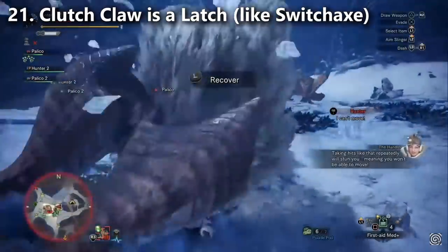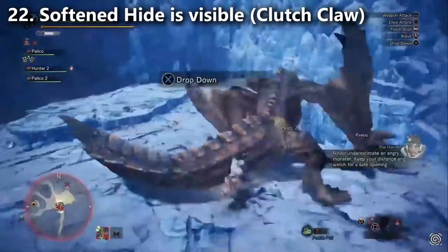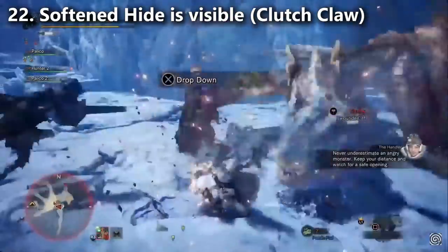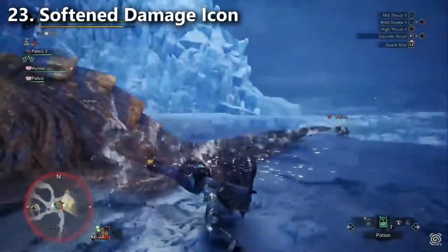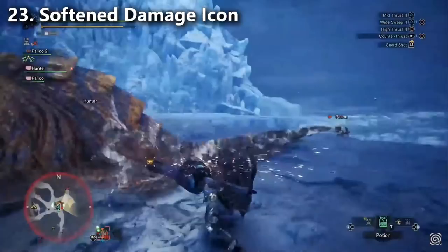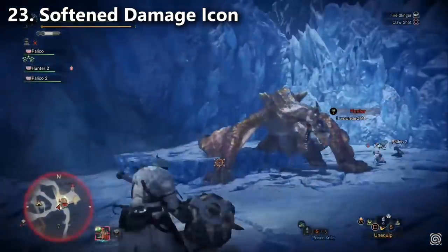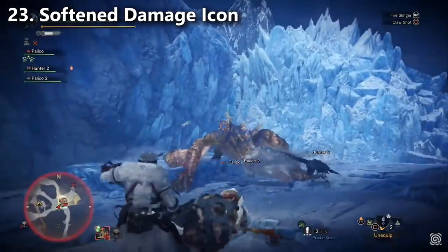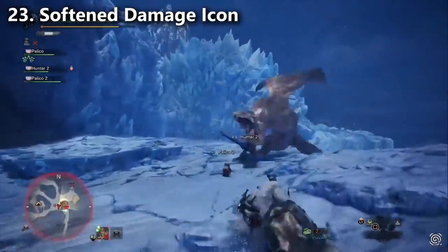Which brings us to change number twenty-two: monster parts softened by the Clutch Claw will show up with markings. Some weapons cause a Clutch Claw softening while other weapons cause the monster to drop a pod. Change number twenty-three: when you deal damage to a softened part, a special icon shows up around your damage number — kind of like the hit confirm when you've landed a critical hit. This makes me speculate there's going to be a skill, kind of like Critical Boost, that deals bonus damage to softened parts. I'm also guessing there will be skills that increase slinger pod damage.